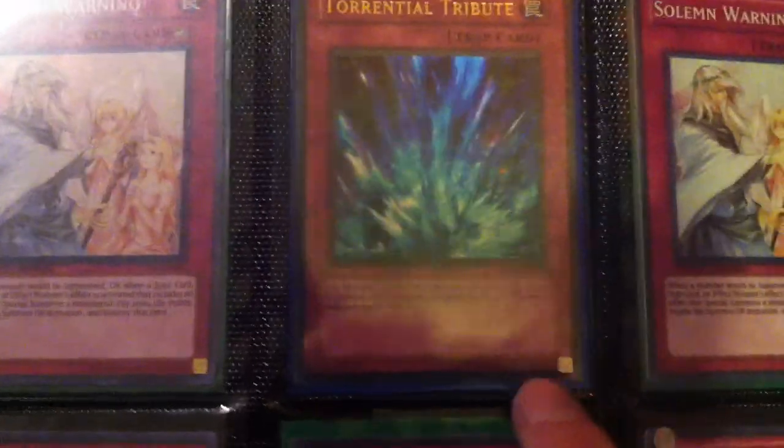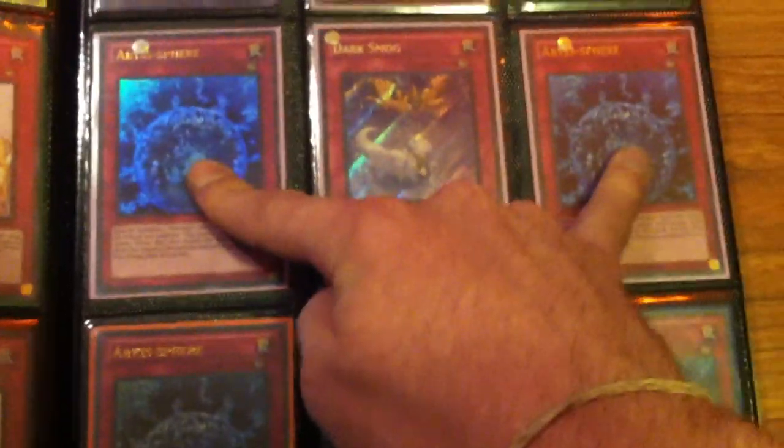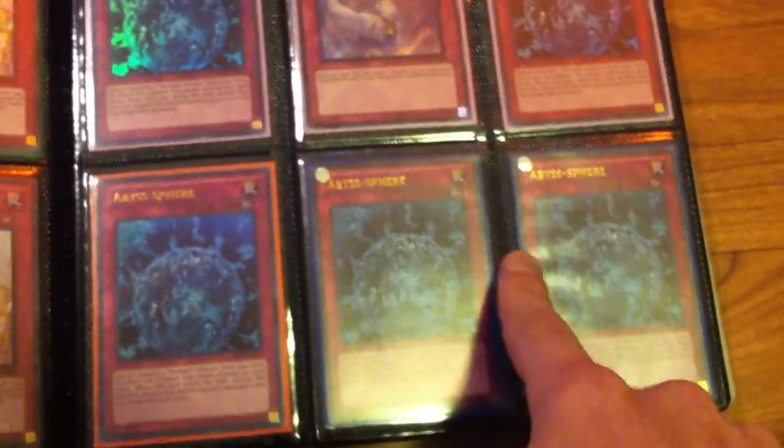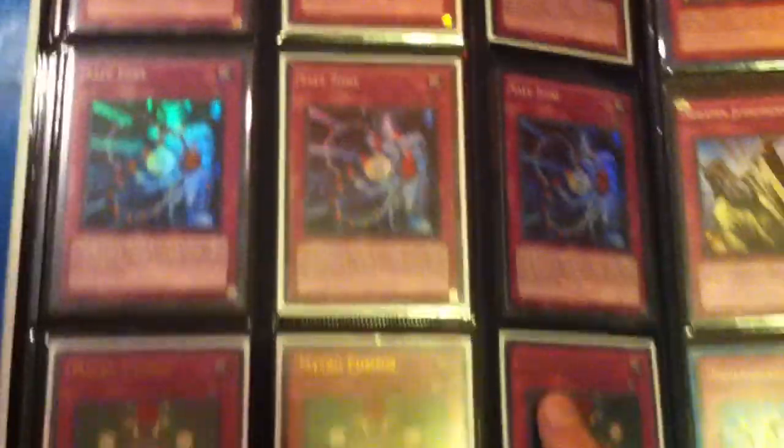All Supers, Supers, Supers, Ultra German. And then I got the Dark Beginnings — not Torrential. Playset Non-First Abyss Spheres — this one's Ultimate. And then I've got two Ultra, these are Ultra First, and then I got a playset Ultra First Abyss Spheres, Secret Smog. Playset Super First Safe Zones, playset Non-First Safe Zones.